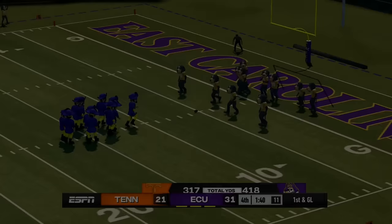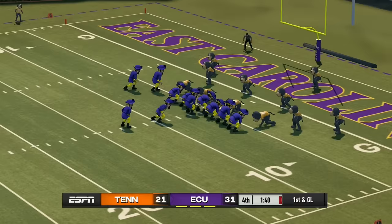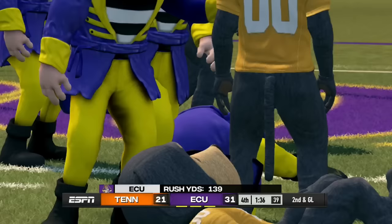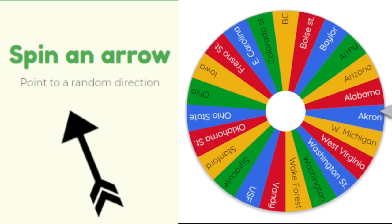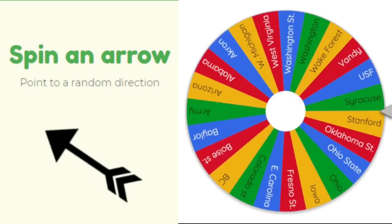Tennessee heads east to face East Carolina. ECU continues to win and grow — they win 31 to 21 and keep on going. It's unfortunate for Tennessee to lose all that land, but that's what it's all about.